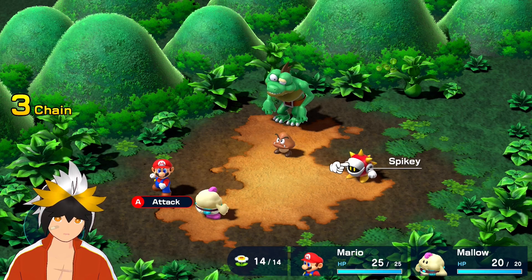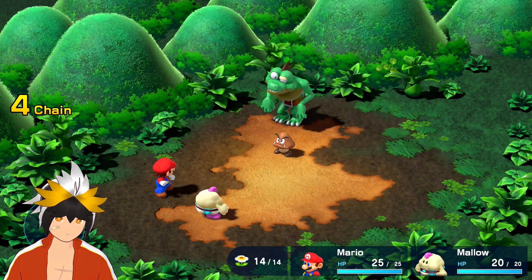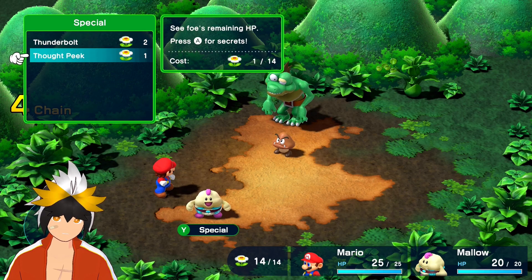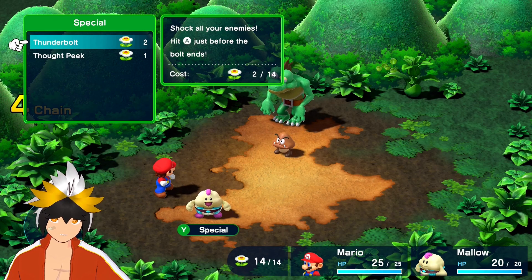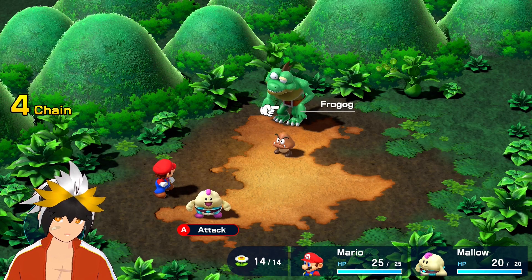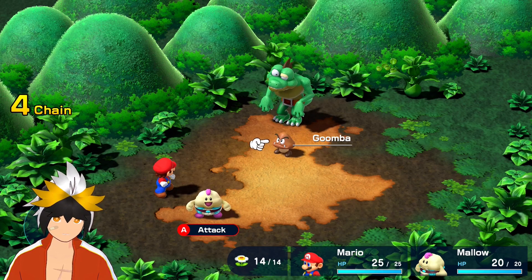Wait, that's a real frog. I want to guess Malo here is like a cloud — Frogog. Let's take care of the little guys first. Dude, look at that frog, the way he stands is kind of creepy. I'm not sure how strong Malo is, so maybe I'll go for the Spiky one first. What is this special? Thunderbolt — oh, is he a mage? That makes sense because I'm guessing he's a cloud. Shock all your enemies — hit A just before your bolt ends. Part of me doesn't want to use FP a lot; I'd rather save it for the boss.